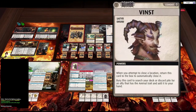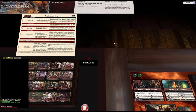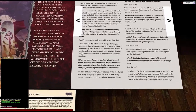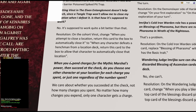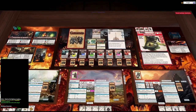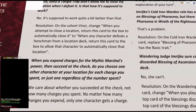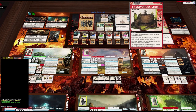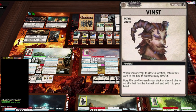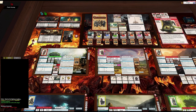Vince's text box is actually wrong — you've got to look at the FAQ. His text should say: when any character defeats a henchman from a location deck, return this card to the box to allow that character to automatically close that location. Importantly it says 'from a location deck,' not summoned henchmen — so if I defeat a Carnivorous Stump, which is summoned, I may not be able to use Vince to close the location. The goal is to have Vince in hand at all times.